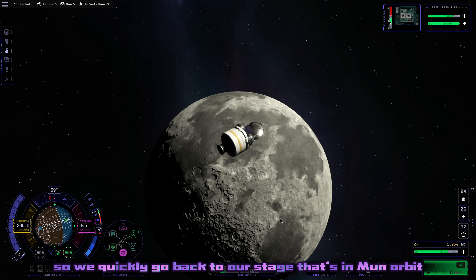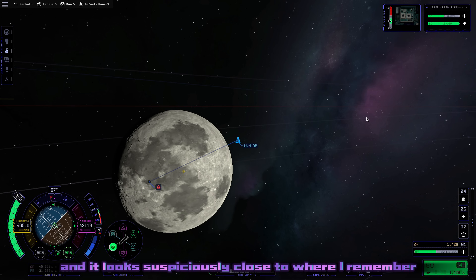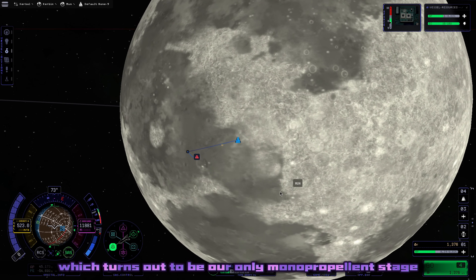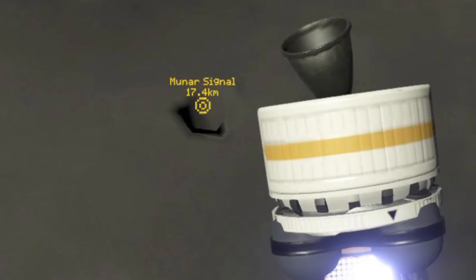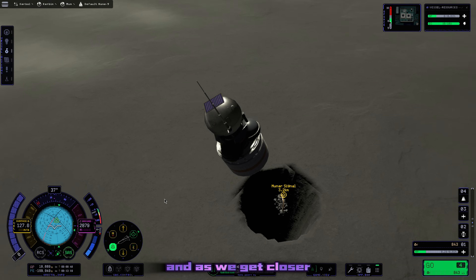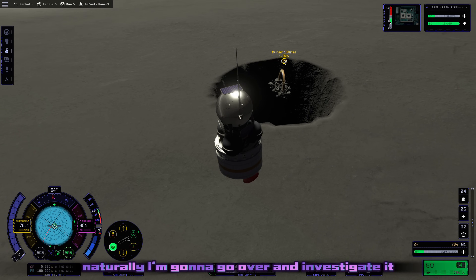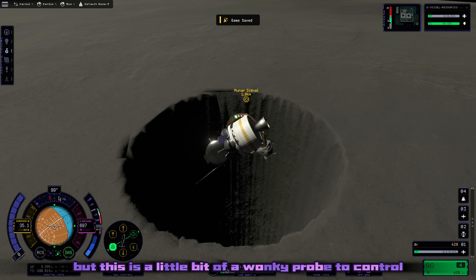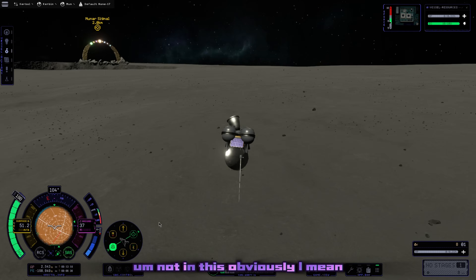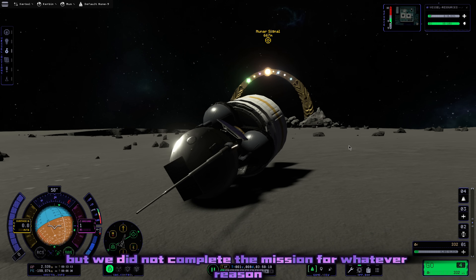We quickly go back to our stages in Mun orbit to complete the Mun signal mission. Right around there is the Mun signal, and it looks suspiciously close to where I remember the Mun arch being. So we use our monopropellant stage to head there, and as we're doing that I see it - there's a gaping hole in the ground where the signal is coming from. I get a little bit closer to see if this is indeed where the Mun arch is, and yeah, this is the Mun arch - it just has a giant hole under it. So naturally I'm going to go over and investigate. We do actually land here - you could call it a landing with lithobrake - but we did not complete the mission for whatever reason. So we decided to do a whole new mission of our own: go into the Mun hole.